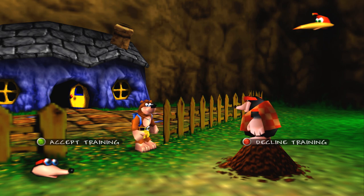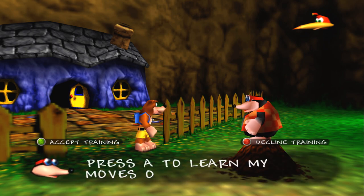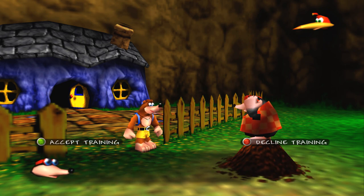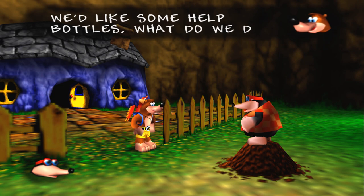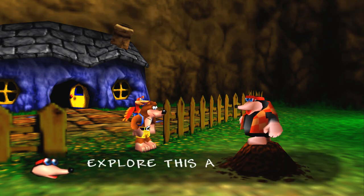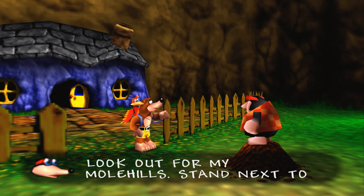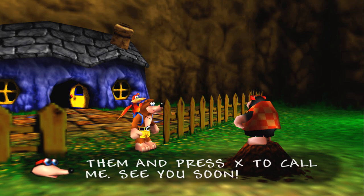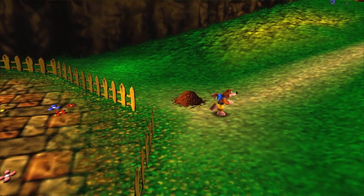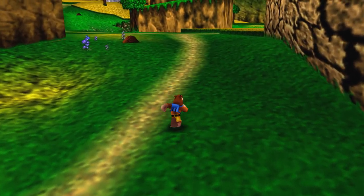This is new too — you can accept or decline training, but I'm gonna accept just to learn the basics because I'm playing on Xbox One. It's a new playstyle for me so I gotta learn how to do this all over again. There are a few things we gotta do too if we want to get 100%, because we are getting 100% for this game. Music to my ears! So let's get started — let's find the Molehills and talk to him by pressing the X button.